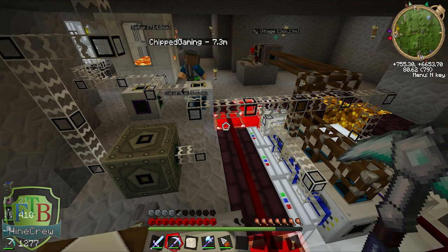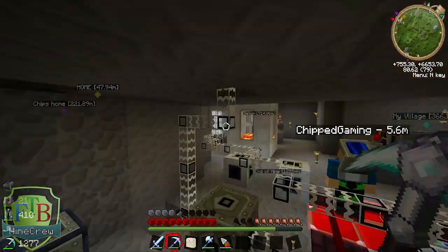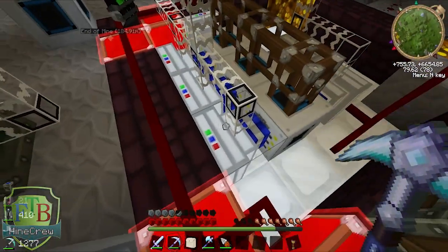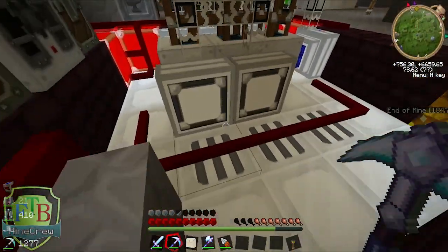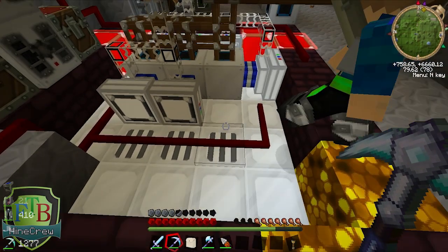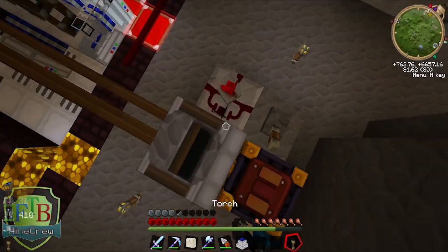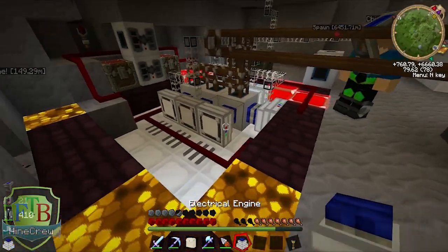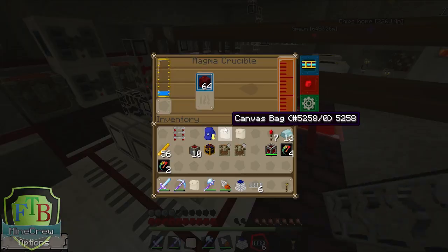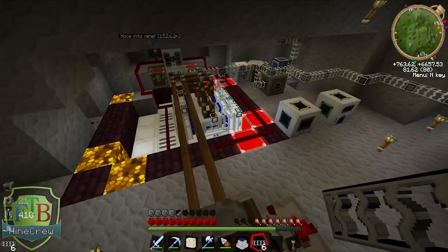So literally what I did was through the solar panel, filled up this MFE, put it through the forestry engines which then converted to MJ — not at a constant rate — and powered the magma crucible, which makes lava. Yeah, I was using it for over here. I actually got a spare engine now. So now I've pretty much got infinite lava — the only thing I need to pay for is the netherrack, which I'm placing in. It's a really good way of making lava.